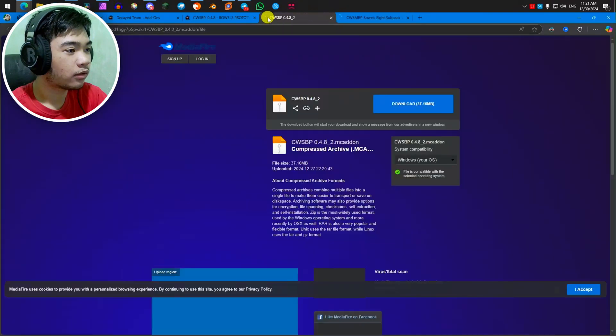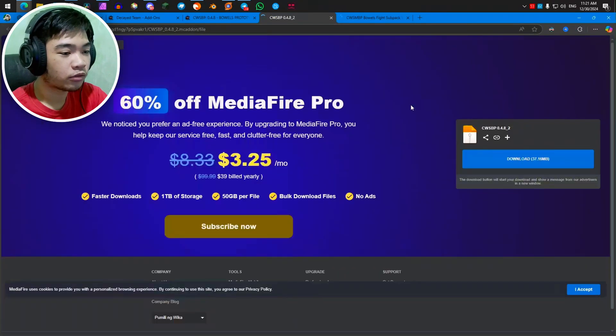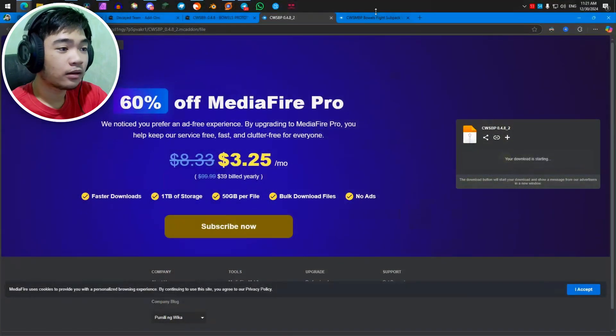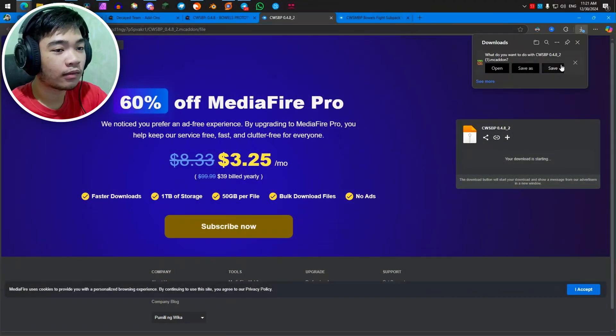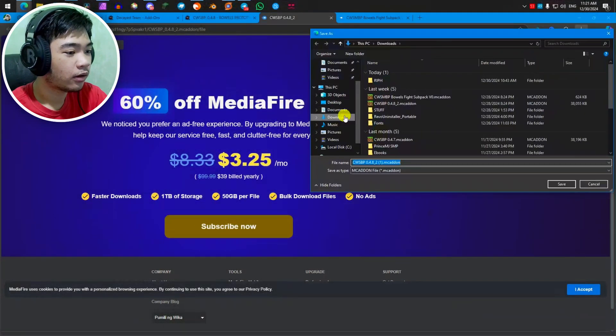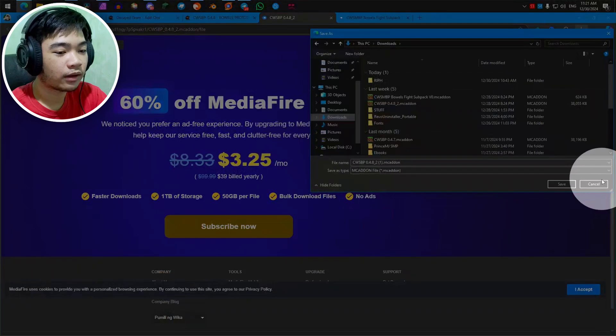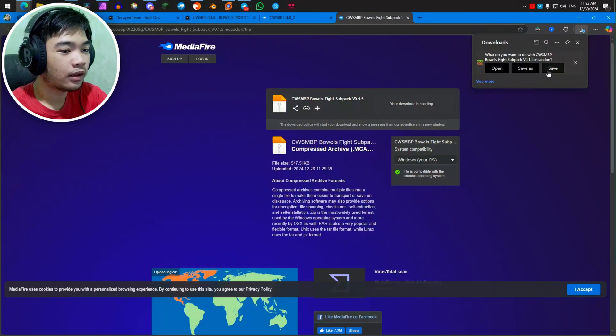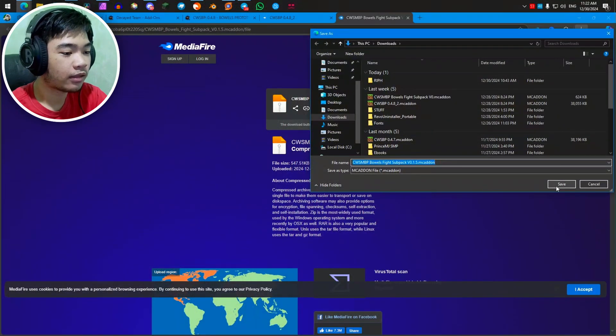Both of them will take you to Mediafire. Go to Mediafire and click on Download. It's probably going to look a bit different for you. You can just click on Save or Save As and put it on your Downloads folder. Do that for the subpack as well — click Download, then Save or Save As, put it in your Downloads folder, and Save once again.